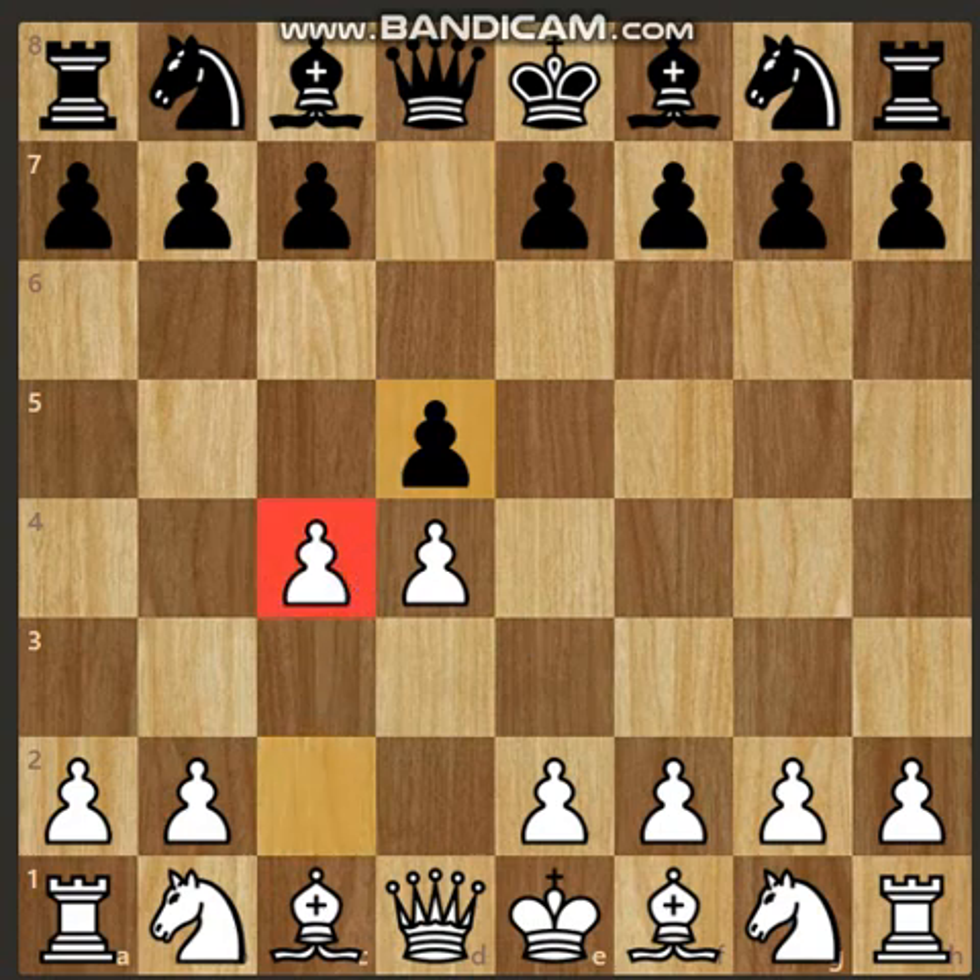Depending on what black plays, we have ten variations of the Queen's Gambit: Queen's Gambit Declined, Queen's Gambit Accepted, Slav Defense, Albin's Counter Gambit, Chigorin's Defense, Baltic Defense, Symmetric Defense, Marshall Defense, and Alekhine's Defense. Now we are going to look at all ten variations of the Queen's Gambit.